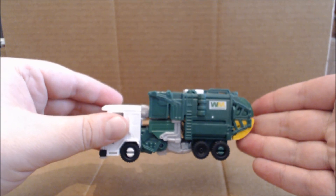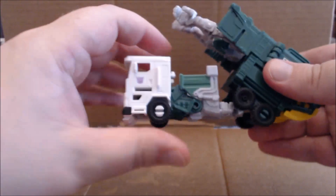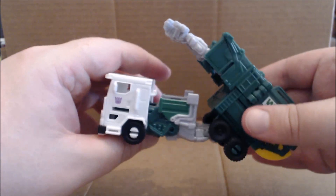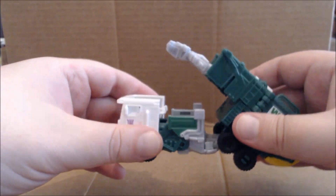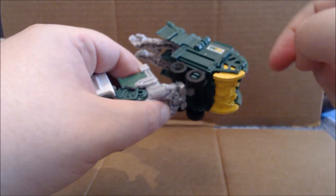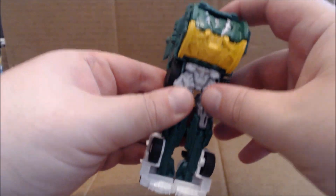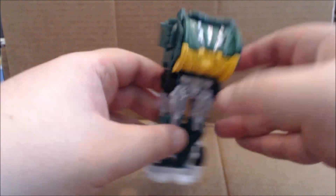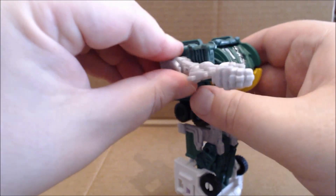Being a Power Battler, one of the bragging rights is that this mold is very easy to transform. First, detach the cab from what will be the robot mode arms. There are tabs here that peg into the backs of the forearms, as well as tabs on either side that peg in on the underside of these panels. You might have to fiddle with it to get it to stay.